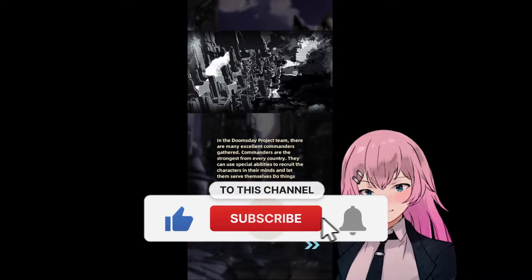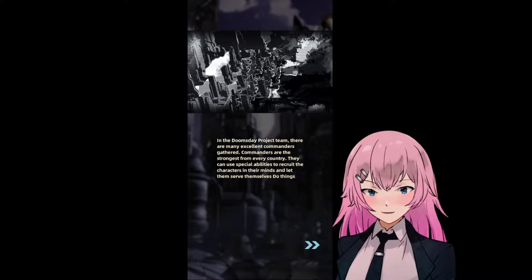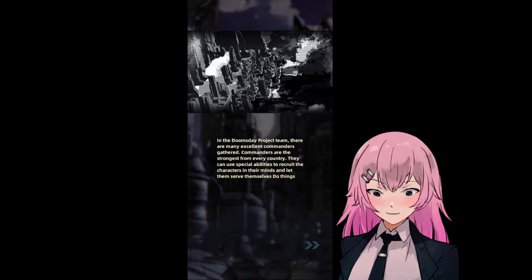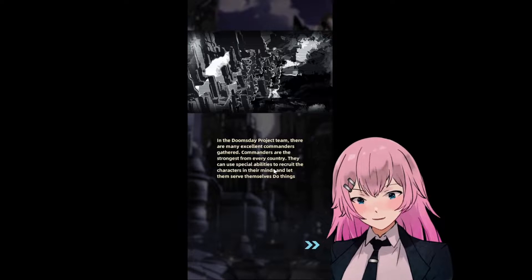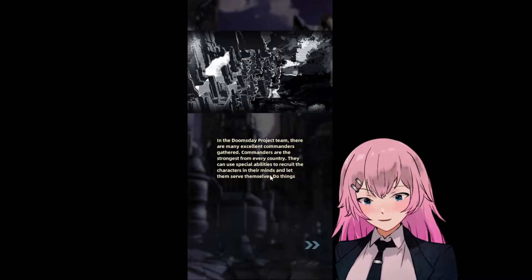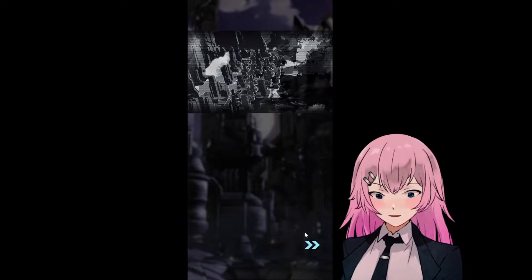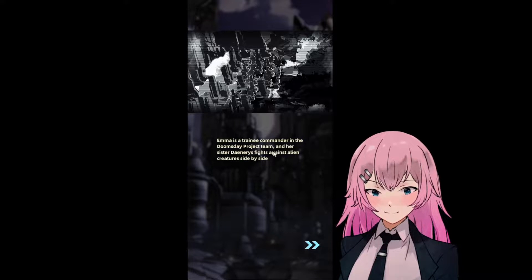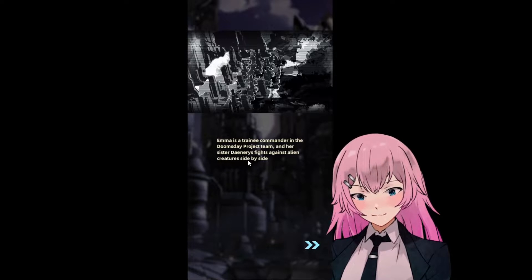Hello guys, we will be playing this game Neon Impact. This is also an idle game in the doomsday project team. There are many excellent commanders gathered — commanders are the strongest from every country. They can use special abilities to recruit the counters in their minds and let them serve themselves. Emma is a trainee commander in the doomsday project team and her sister Daenerys fights against alien creatures side by side.